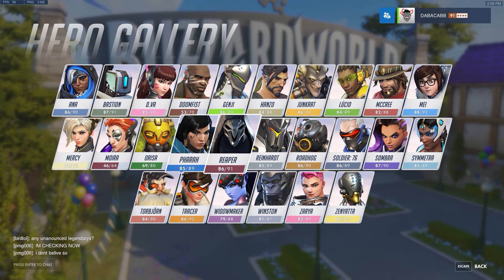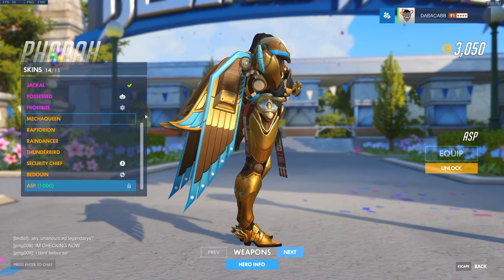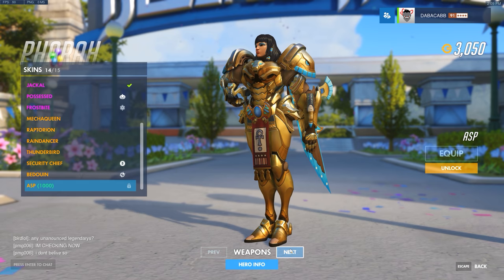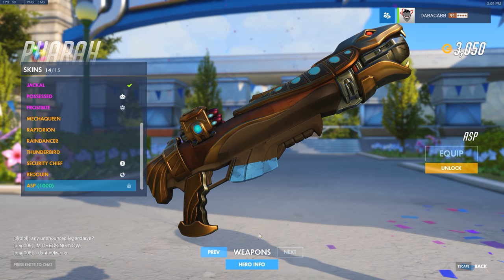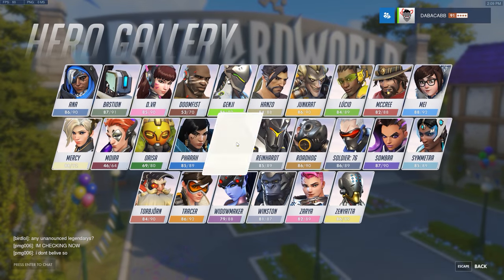Pharah has a gorgeous Asp skin — that looks so sweet, she looks amazing. The weapon looks like a serpent — it's a cool snake, it's an asp. I get it.